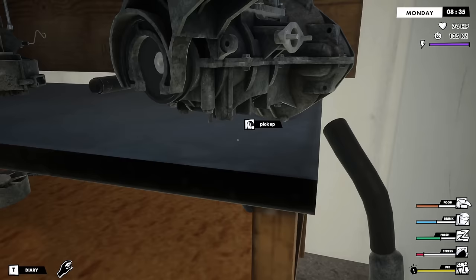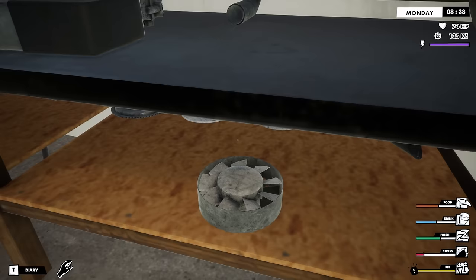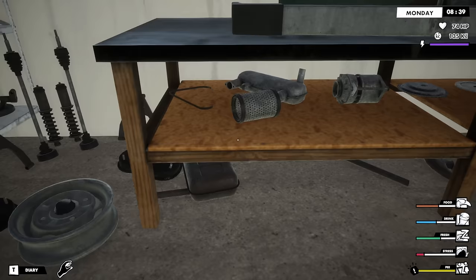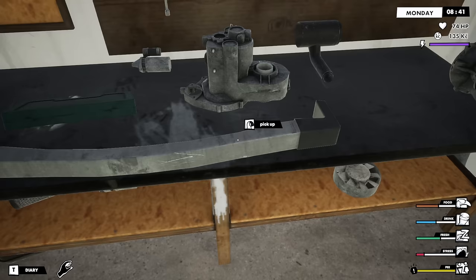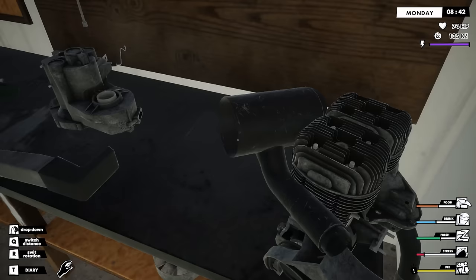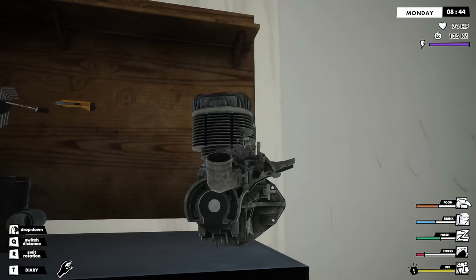Oh, like that's going there without anything to hold it down. That's the fan, I'm assuming, because it kind of looks like a fan. I kind of want to look up a picture of a Trabant engine. Because that's the starter there — what is this, where does this go? That's got to be the air filter housing, right? That's got to be it. Throttle — is this a throttle buddy? Looks like a throttle maybe.